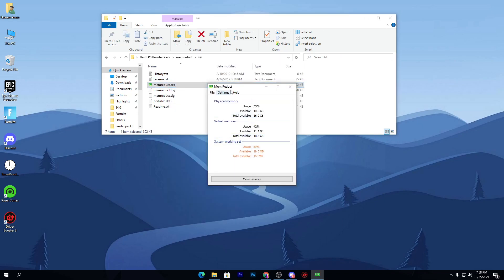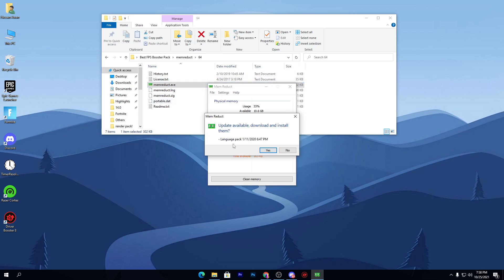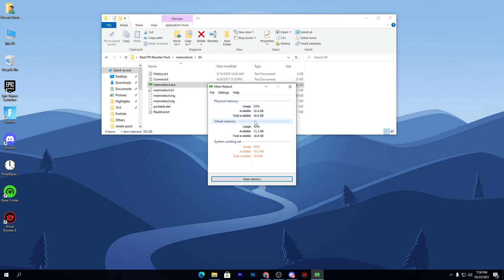Click Yes and you'll get a small window on your PC. It may also ask you about an available update — you can update Mem Reduct to get the latest version. Right now you can see the total RAM installed on my PC is 16 GB, with 10.6 GB currently available, along with a usage graph.